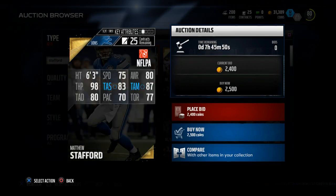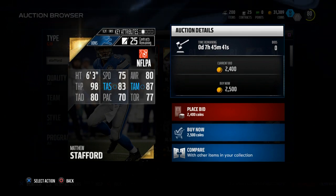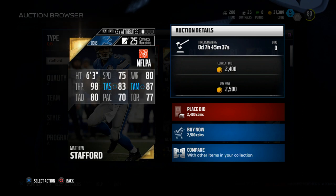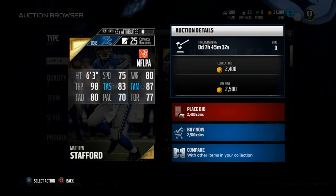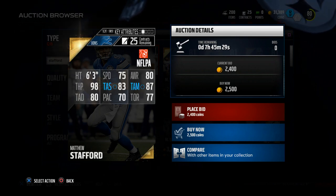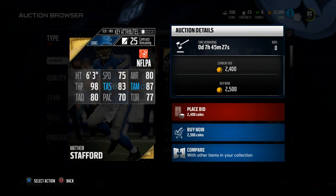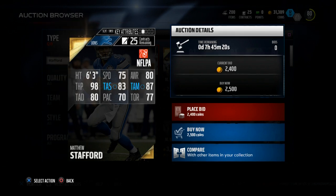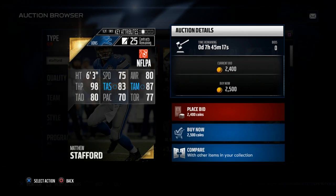First and foremost, he has 75 speed. 75 speed is enough mobility to get you out of the pocket — not so much that you're going to run around with him like he's Michael Vick, but enough to get out of the pocket. He has 98 throwing power, which is one of the best throwing power ratings in Madden Ultimate Team. Matthew Stafford is going to be able to throw that deep ball for you. He also has pretty good accuracy: 83 short, 87 middle, and 80 deep accuracy.